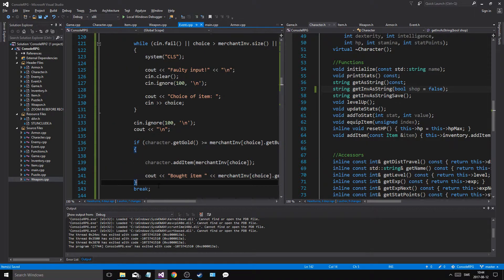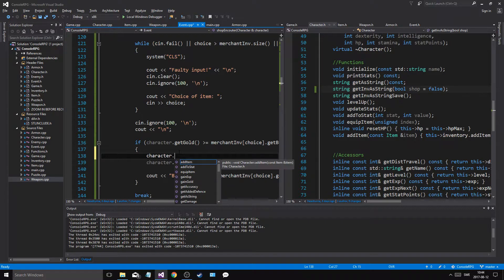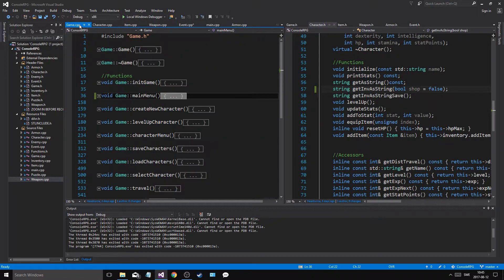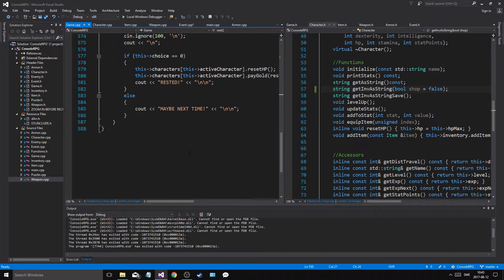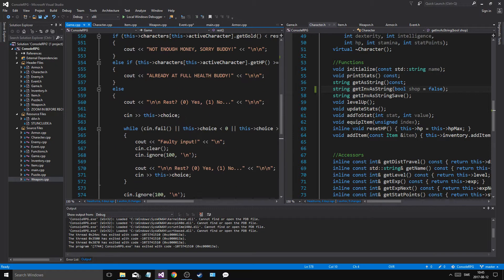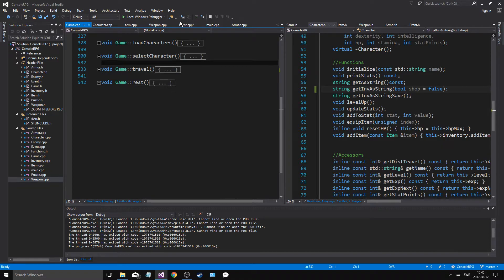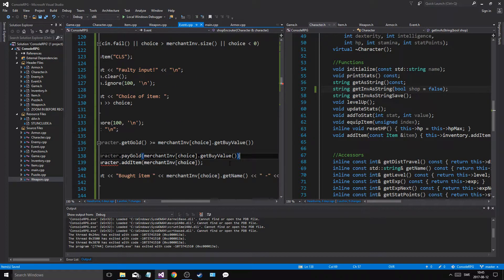So we can afford it and we'll be able to do all this stuff. Character dot set gold — or gain gold. How do I do it with the rest? Game rest, rest gold. Characters — so if it worked, pay gold, rest cost. Pay gold — event character dot pay gold dot get buy value.